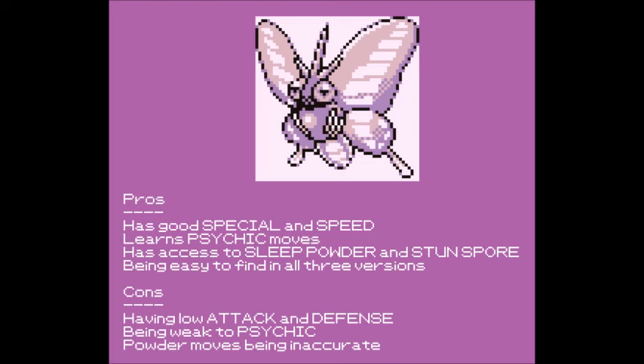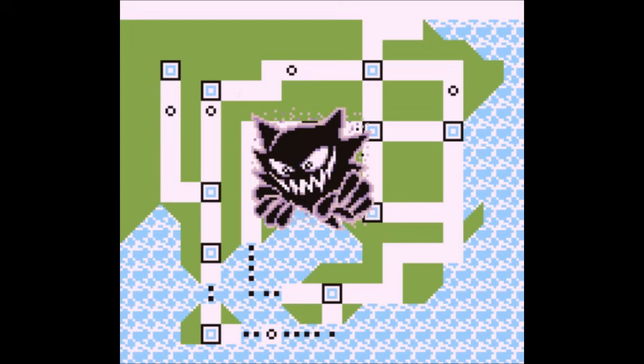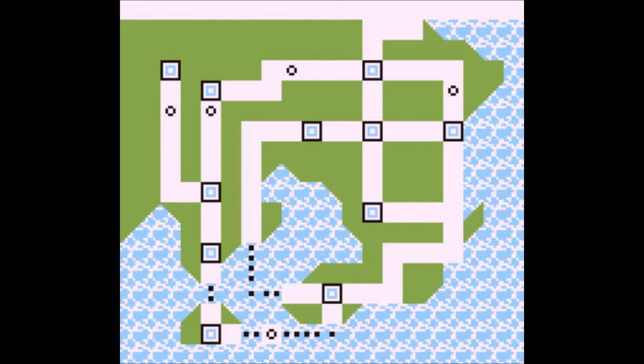Venomoth's good traits are that it has good Special and Speed, learns psychic moves, has access to Sleep Powder and Stun Spore, and is easy to find in all three versions. Venomoth's bad traits are having low Attack and Defense and its powder moves being inaccurate. Even though Venomoth has psychic moves, it's still inferior compared to other actual psychic types. It's not much of a stretch to say even Haunter is better than Venomoth — at least Haunter is immune to normal and hits much harder with Psychic.